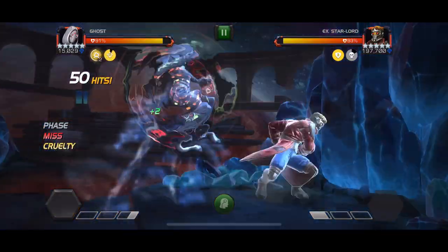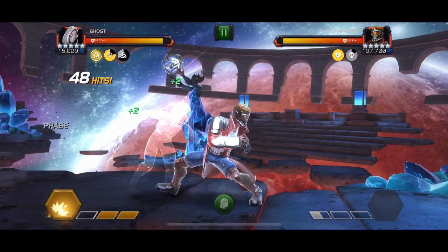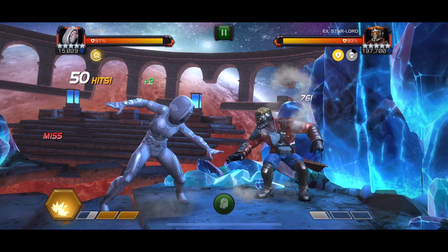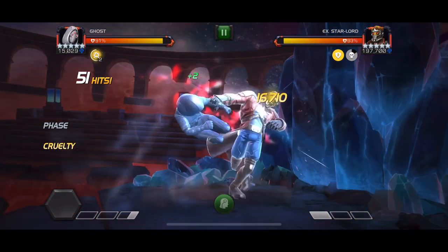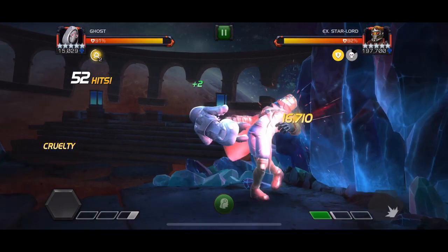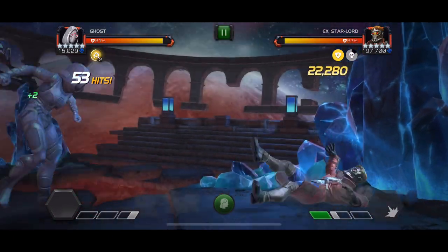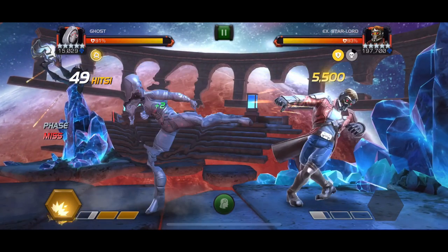Hit your opponent two, three, four times - however many you want - and as soon as you have finished striking your opponent, before you dash back and before you go into phase, you must have a slight delay. You can see me stand still for a moment and let Starlord do the first action. If you are leaving yourself open, they will pretty much always choose to strike you or dash in at you depending on distance, and that makes them susceptible to a special attack.